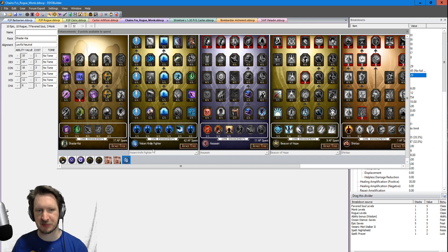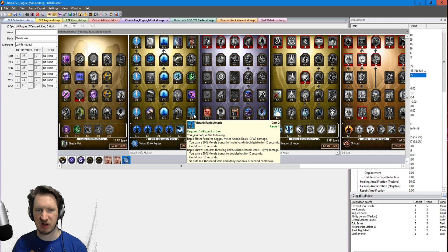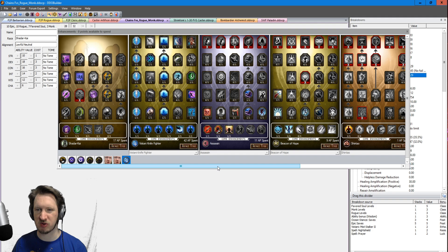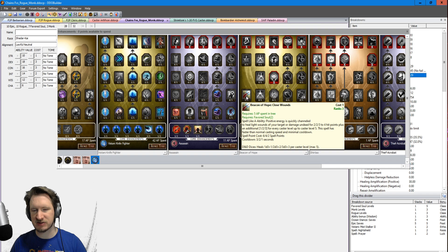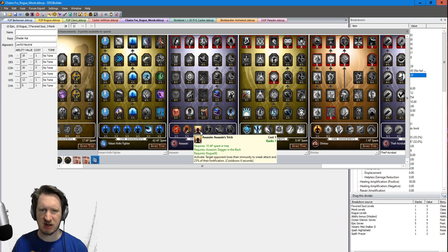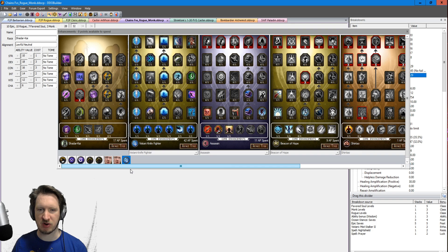For the Enhancement Tree, Vistanian Nightfighter is the main tree, plus Shader Kai. Shader Kai gives you the big chain effect as well as Displacement, which is insanely defensive. Vistanian Nightfighter gives you a whole bunch of damage with daggers — this is absolutely a dagger-using character. You go single weapon fighting for one dagger for 20 melee power, plus another 20 melee power, so that's 40 out of heroic leveling. Make sure to grab a Beacon of Hope to get Closed Wounds — take Maximize Spell at level 6, and as long as you Maximize your Closed Wounds and have one healing effect item, you should be very strong. Then Assassin just to get Assassin's Trick so you can sneak attack hard bosses, plus Shiv, which gives another opportunity to sneak attack monsters that would otherwise prevent it.